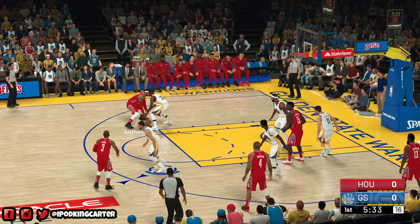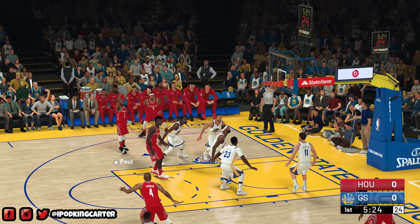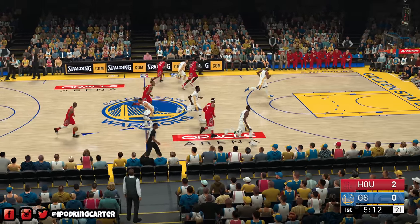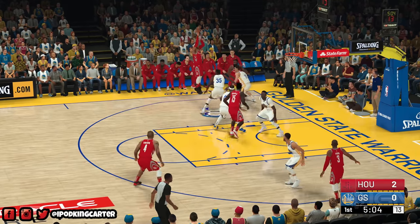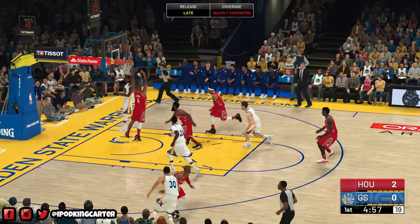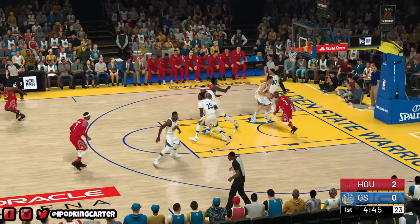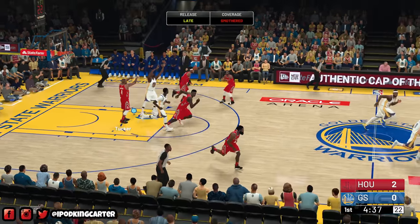Carmelo has the ball again and this dude is not willing to guard him. They pass over to Capella, leaving Chris Paul wide open from the mid-range — you can't do that. Steph Curry has the ball — oh, is that another bump steal? I don't know if this IGN guy is just that bad or if we need to check those bump steals. Carmelo misses twice. On the fast break, he should have tried a euro step, spin layup, or floater. Harden can't hit, and Kevin Durant drives to the rim again.